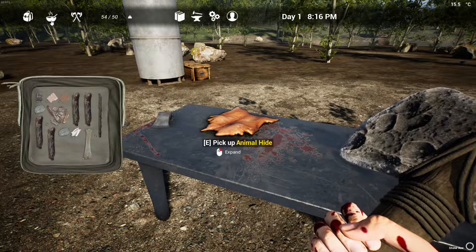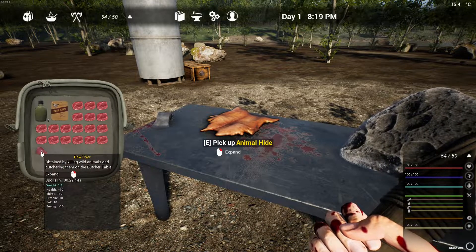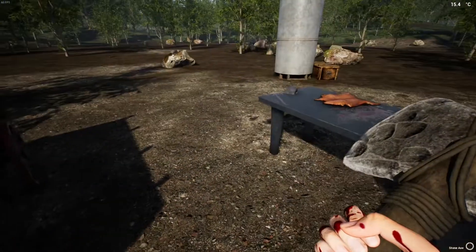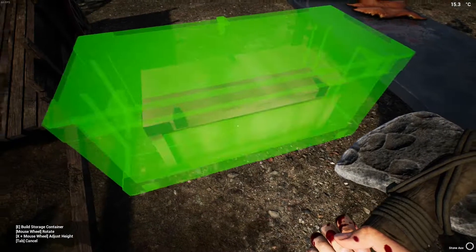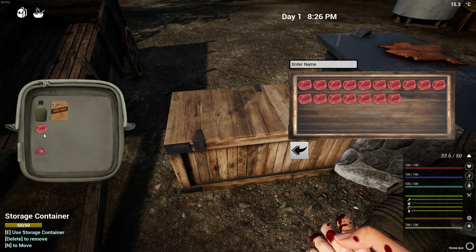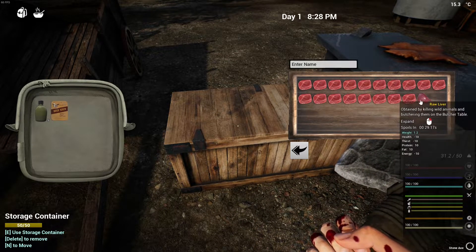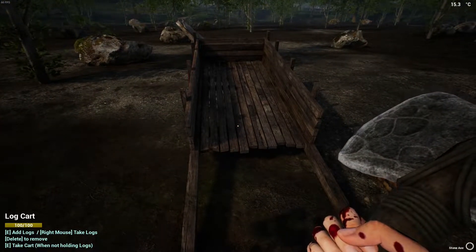The butcher table yields animal hide and bones as usual, but look how much food it gives — about 18 to 19 pieces if you count the liver. We also have some new types of food, including livers, which I'll cover later. Note that the food is weighing me down quite a bit right now. You can also carry animals from your log cart or your truck — that's also a possibility.